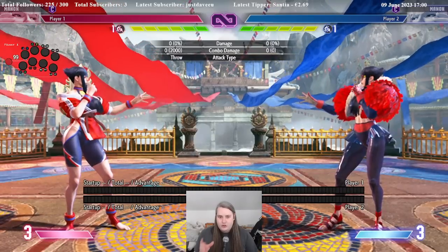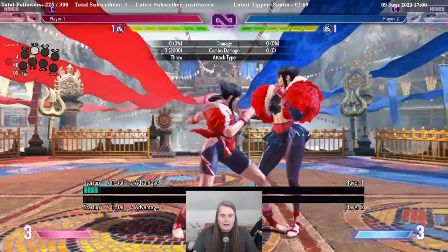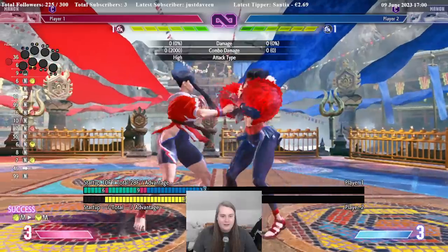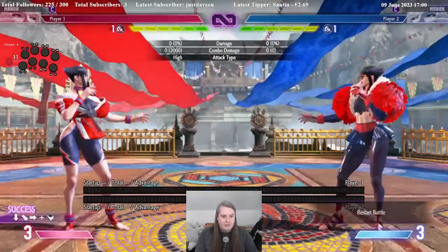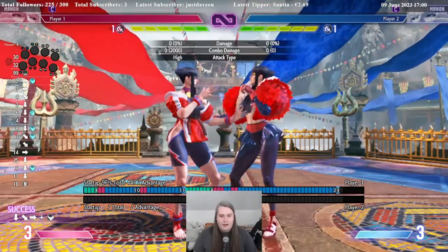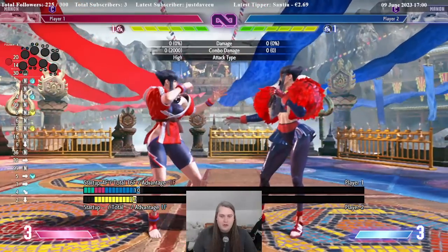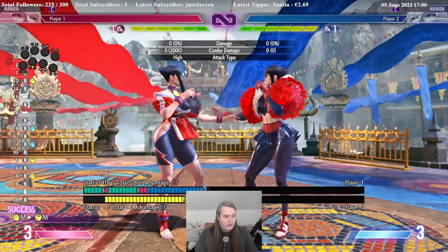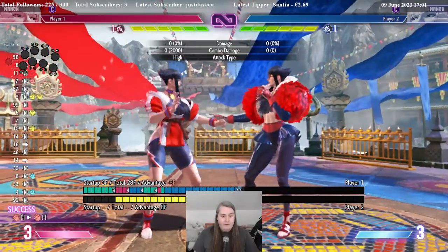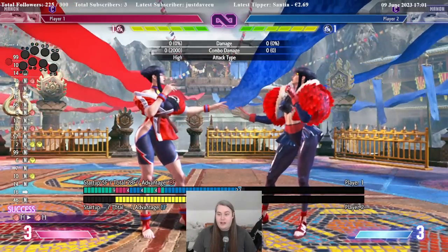Now there are two others. There's a major lesson here, and that is the vacuum situation, which is what happens after this and this. On block, that's minus five — you get a punish from that. This is the punish I would go for as Manon. But you gotta get your five-frame punish ready — or four-frame if you know your fastest button. If you see yourself get dragged in and you didn't get hit, it is your turn. You can punish. For the heavy one, if it's not hit-confirmed, I'm minus eight. I can get grabbed here.